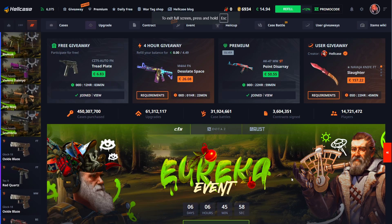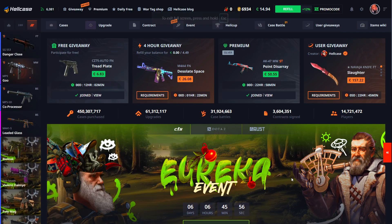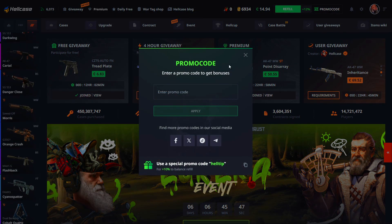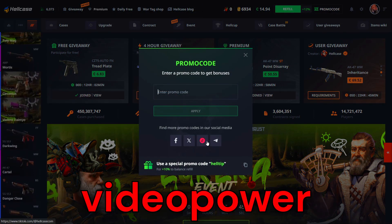Today I will show a new strategy on how to get free CS2 skins and money bonus on Hellcase.com. After you are logged in, just go to the promo code tab on the top right and enter promo code videopower.